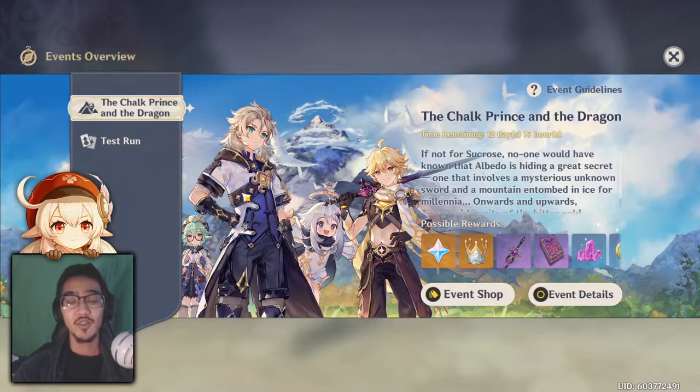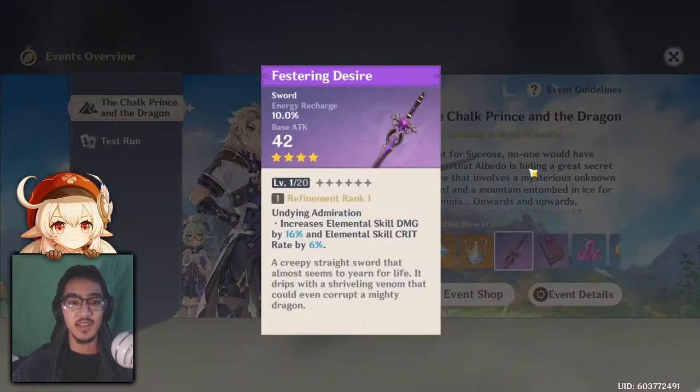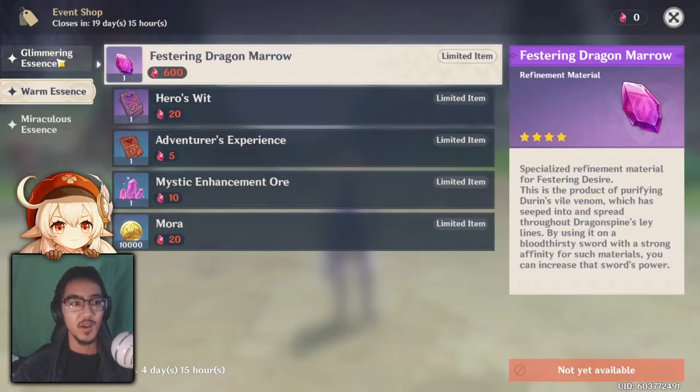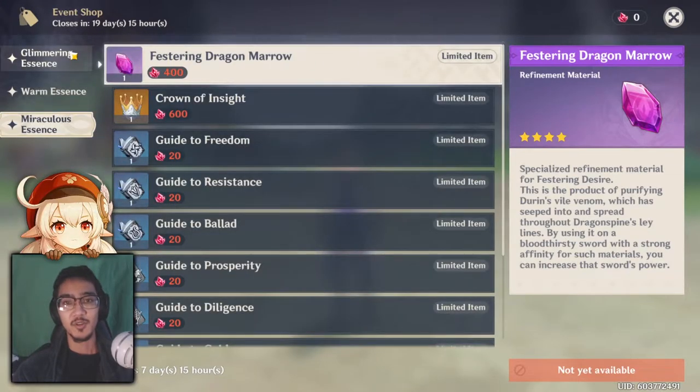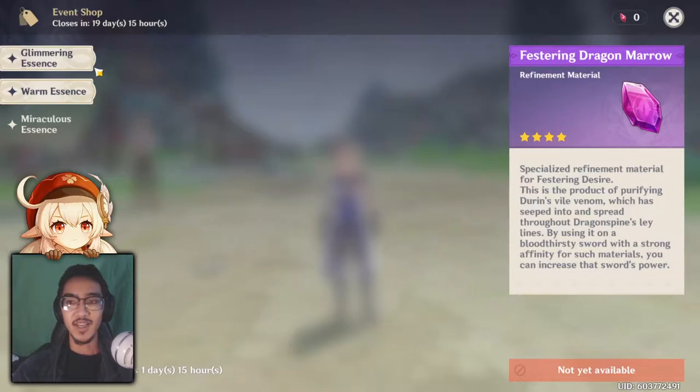To get Festering Desire, all you have to do is complete the Albedo quest line, then you get access to the Chalk Prince and the Dragon event. Do the first quest and he gives you the Festering Desire. To get higher refinements, you'll be getting them in the shop — three or four extra, so it can reach refinement five.